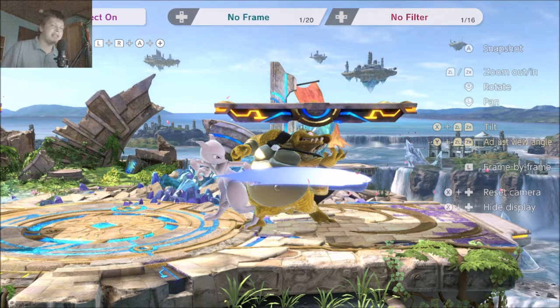The greatest part of using neutral B to ledge trap — even though you shouldn't do it all the time — is that you can cover everything by reacting. If you stay on platform with good spacing: if they jump, if they neutral getup or getup attack, you can drop down and react to that, suck them up. If they roll, you drop down and drift back. But you dropped down before he could even do anything from ledge, with spacing that leaves neutral getup wide open — so he could just get up with no pressure at all.